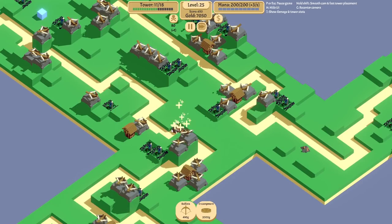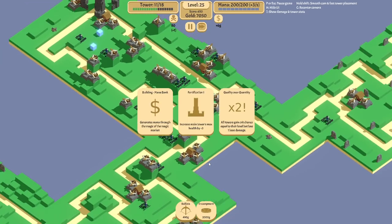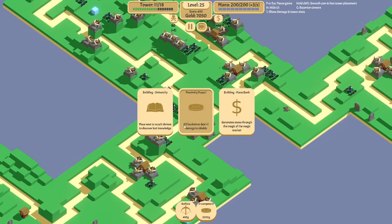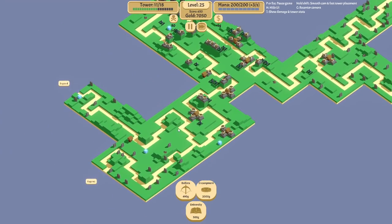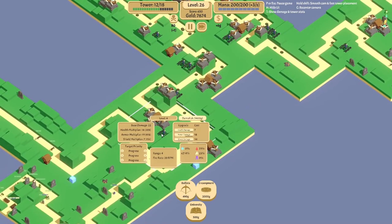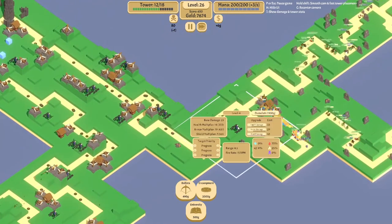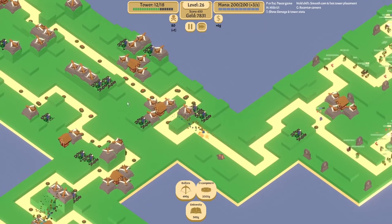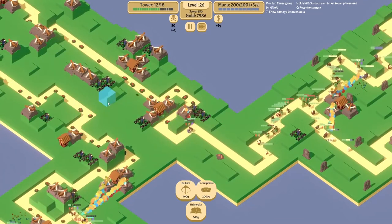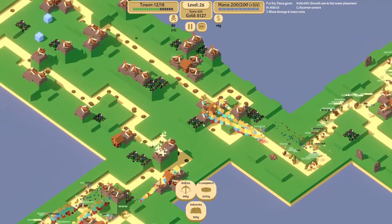Range — yes. I guess crit, and burn damage. Do I want university? Yeah, we'll get universities. Okay, so that's making the other path slightly weaker — that's good. So we all have priorities here on the encampments — that's good.